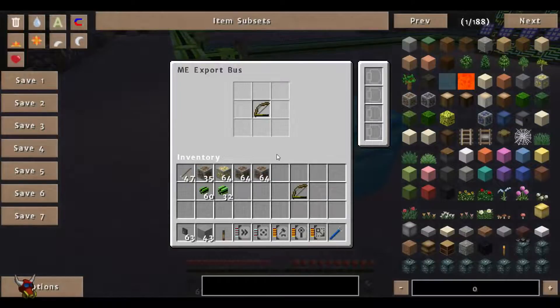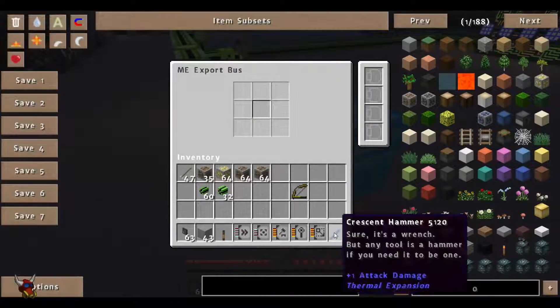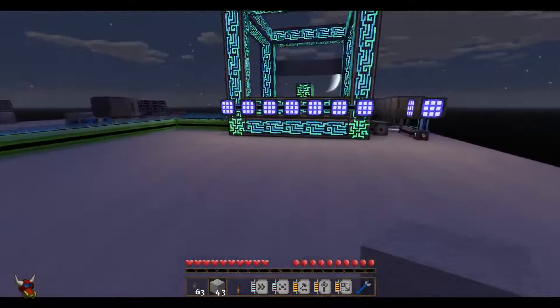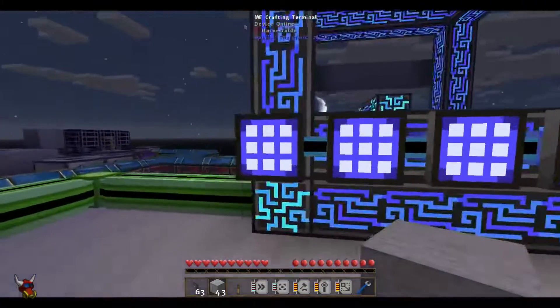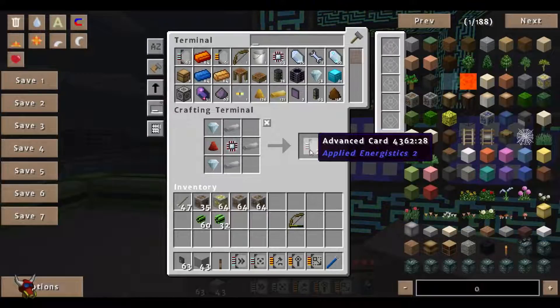So here's our export bus. Let's go take a look and see what these cards are made out of. Right away you're going to notice that you're going to need advanced cards for a couple of these. These are pretty simple — it's a calc processor, a couple of diamonds, redstone, and some iron.